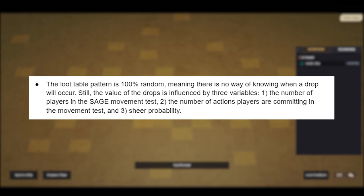Still, the value of the drops is influenced by three variables. Number one: the number of players in Sage movement tests. Number two: the number of actions players have committed in the first movement test. And number three: your sheer probability.